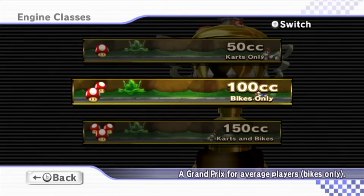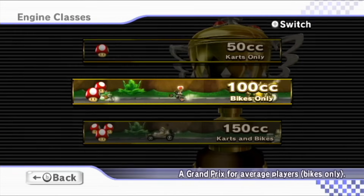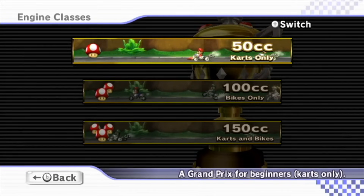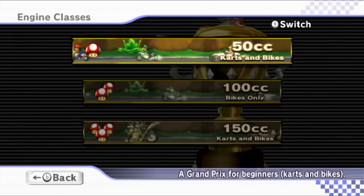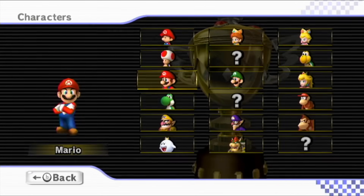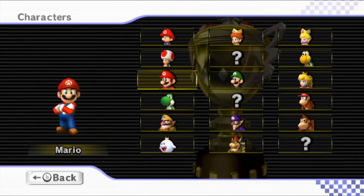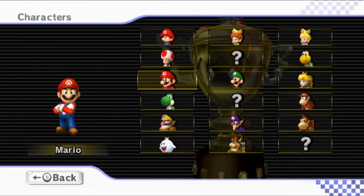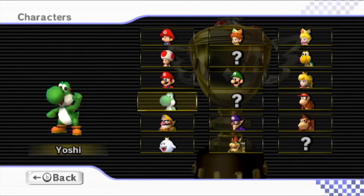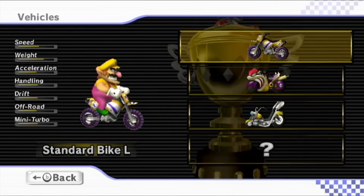This one is really interesting because with 50cc it was karts only. 100cc is bikes only. We can switch it now that we've completed 50cc from karts to karts and bikes, but I don't even need to do that. We can go to bikes only here for 100. I think it's the only Mario Kart game to lock a certain difficulty to a certain type of vehicle. It's really interesting. But for right now, we're going to be playing as the big, bad Wario. And he's ready for it.